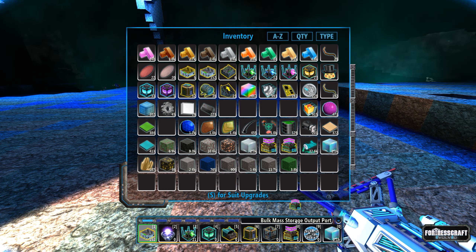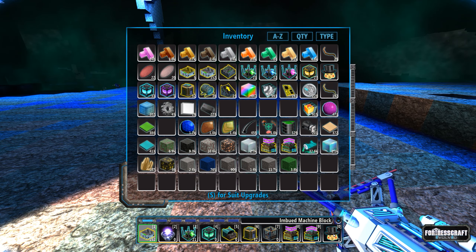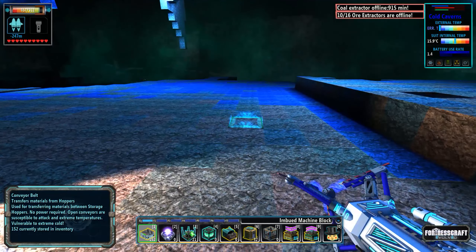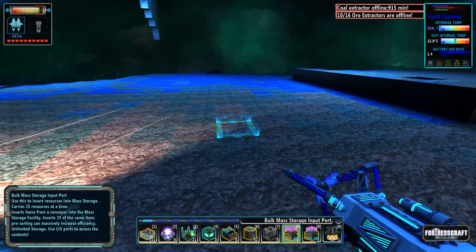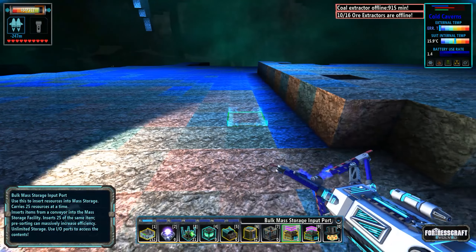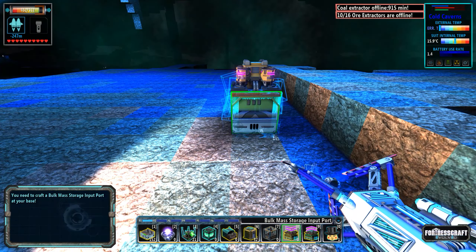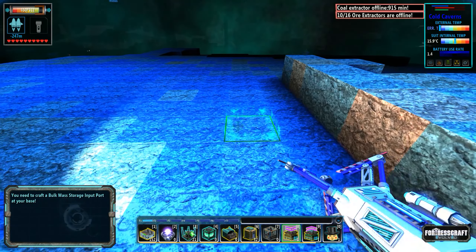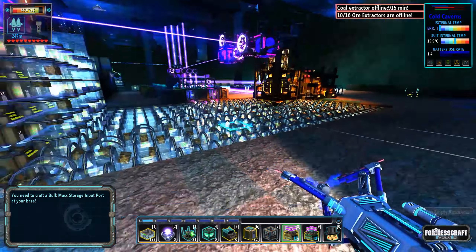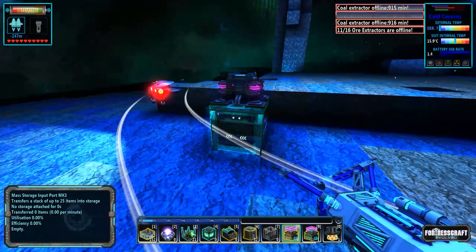I have enough to build this mass storage controller — I'm pretty sure this wasn't in the game the last time I did a playthrough. I've left enough for one bulk mass storage output and one bulk mass storage input. So we've got the input, the output, and the controller. Kind of a funny picture — kind of looks like TotalBiscuit.